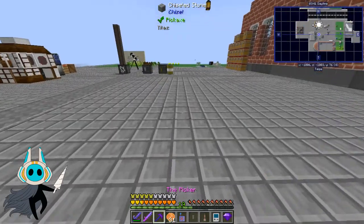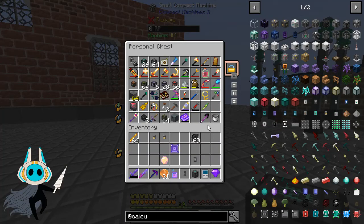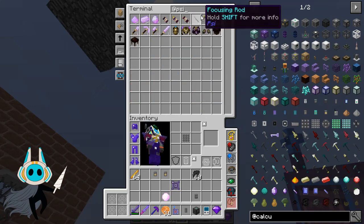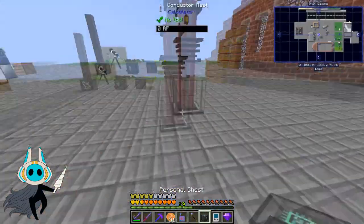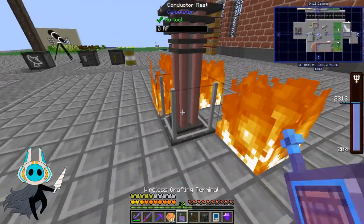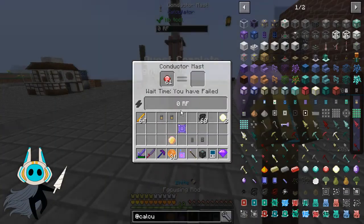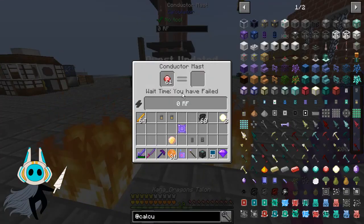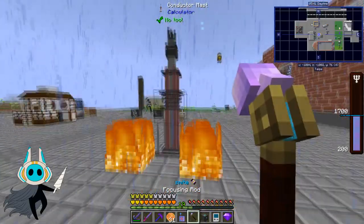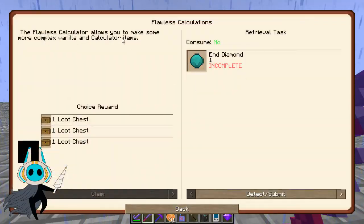We throw the conductor mast down, put fire diamonds in, then need to strike it with lightning using our psi rod with smite. It said 'you have failed' but it does seem to have used the power from our lightning to create two electric diamonds, which is what we wanted.